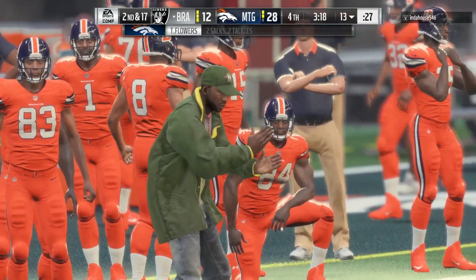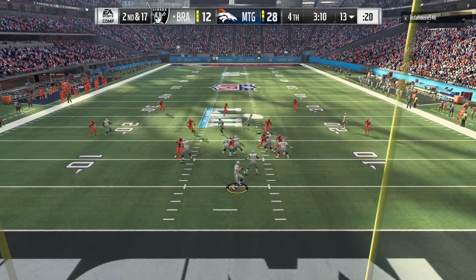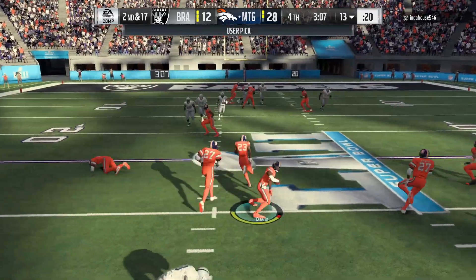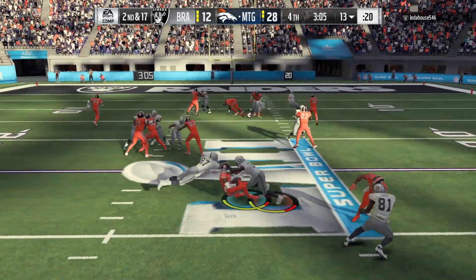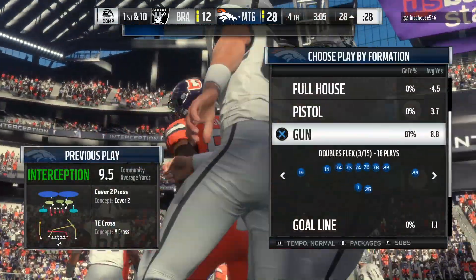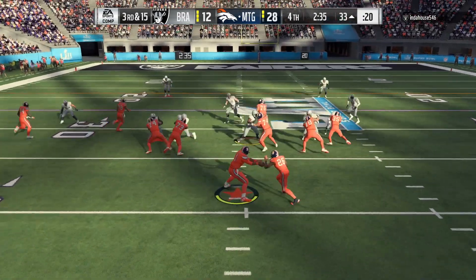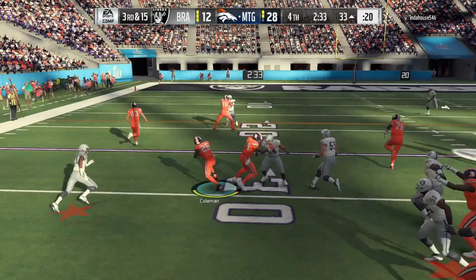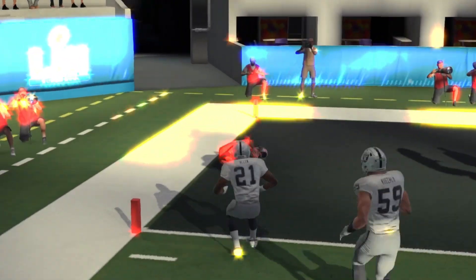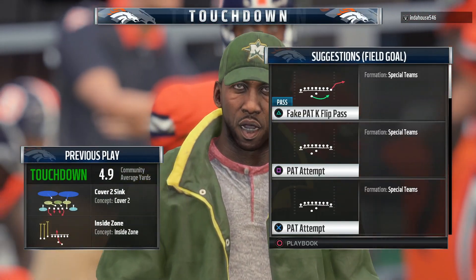For the 97 speed and the price, if you want a fast running back go ahead and pick Tevin Coleman up. If you like what he's doing in this gameplay, go ahead and pick him up. Everything's locked and we get the pick right off the tip by Willie. Hopping back on offense — we're gonna run the ball with Tevin Coleman and break one all the way to the end zone.